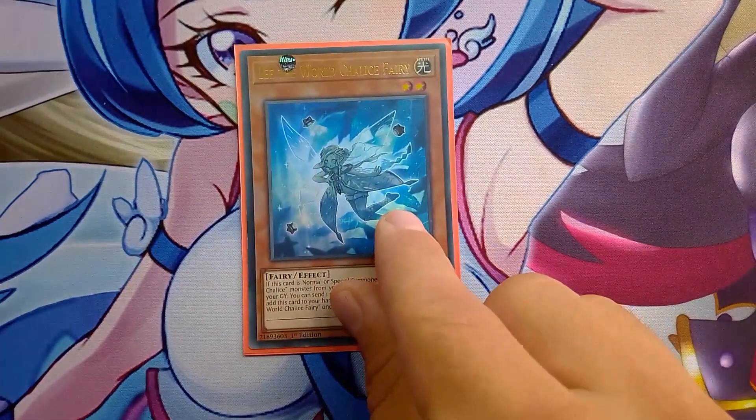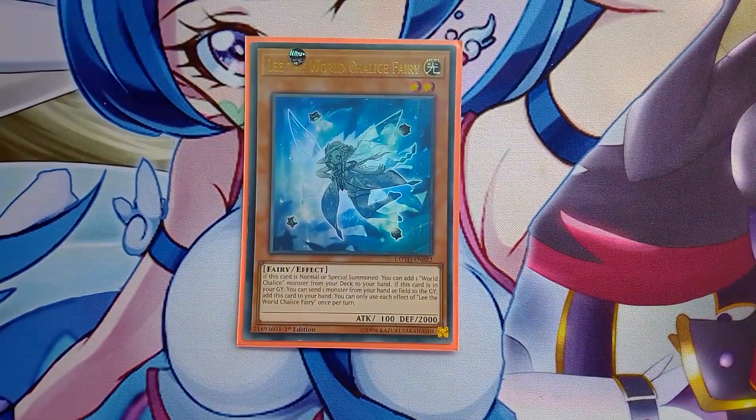One Lee - Lee used to be a three-of but right now it's not the best normal summon because you need an extender to use the combo with World Legacy World Chalice. The Miko starters are the best normal summons you can have in the deck - you get to your Miko faster and then get to your plays much faster, so you get more advantage going first.